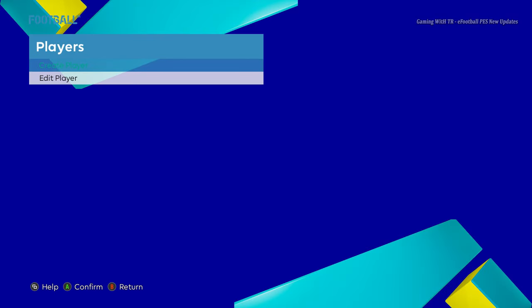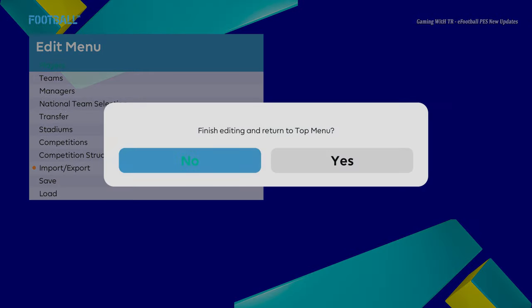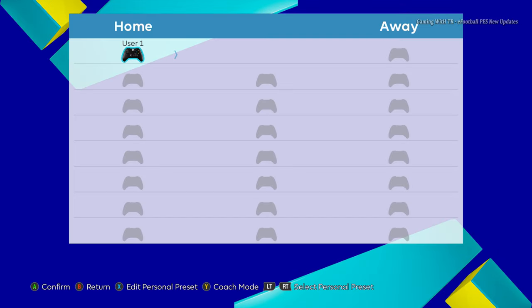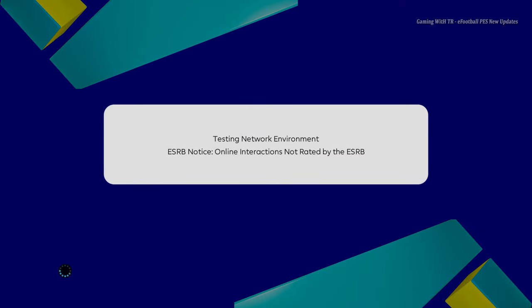Let's go right now and start a game to see how the team will perform on the exhibition match. We are waiting for the game to load — it will take some time because this game is on my hard drive, not my SSD. I don't have space, I am running out of space right now.